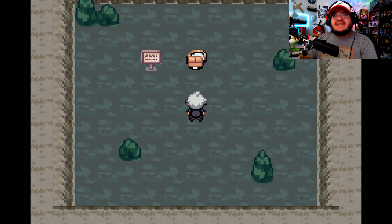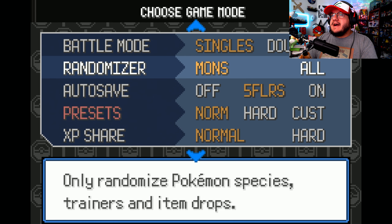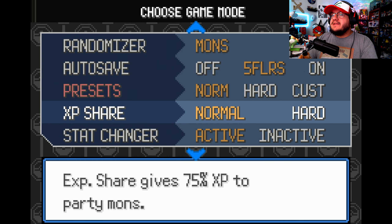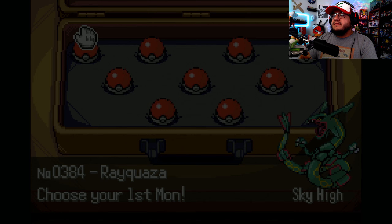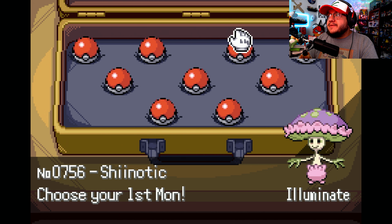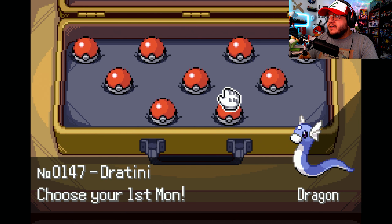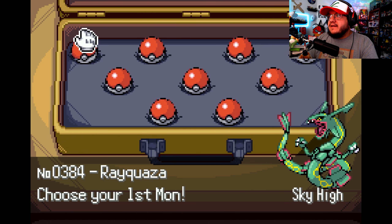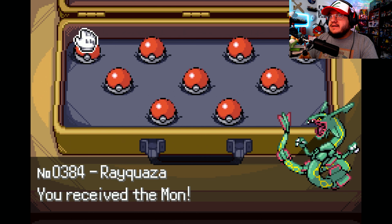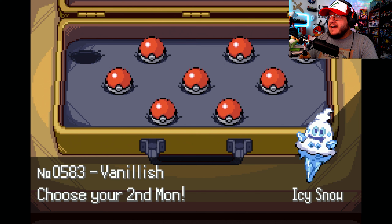So here we are. Our first Pokemon can be Rayquaza? There's also Balloon, Paradox, Dragon as options. I want Rayquaza — of course I'm taking Rayquaza. How am I not going to?